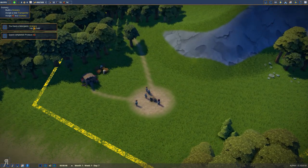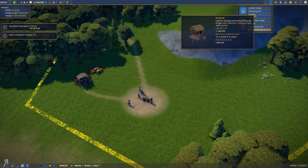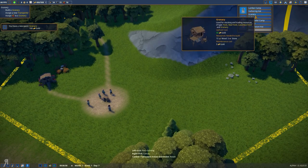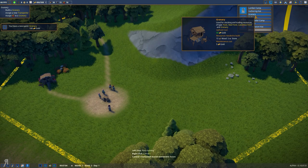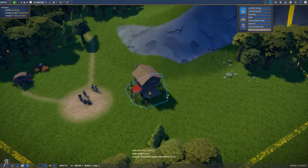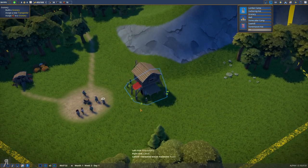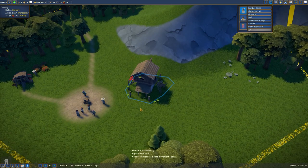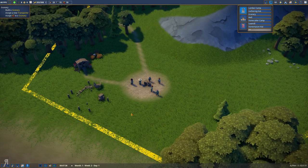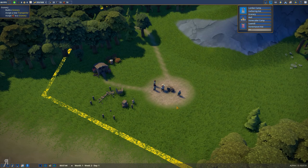You have a new quest: build a granary. So we should probably build that. Where is that? The granary is around here — what is this used for? Used for stocking and trading resources — raw food, luxurious food. Good for everything. You can also rotate it — you hold down left control and then move your mouse a little bit. I'm going to put this round about here, because it's right next to the berries, and I think that will probably make the most sense.